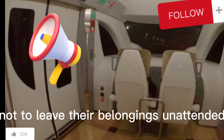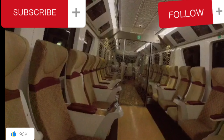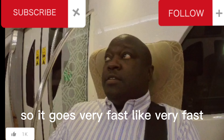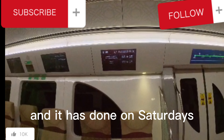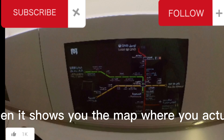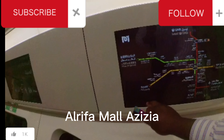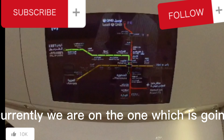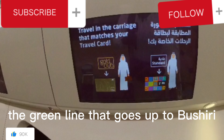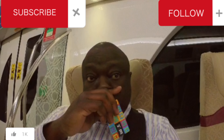Passengers are reminded not to leave their belongings unattended. The train goes very fast. It operates Saturday to Thursday. And it shows you on the map where you're going — it goes up to the airport, Abu Aboud, UNL, Al-Rifa Mall, Azizia. Currently we are on the green line that goes up to Musharib. From Musharib you can change to wherever you want to go.